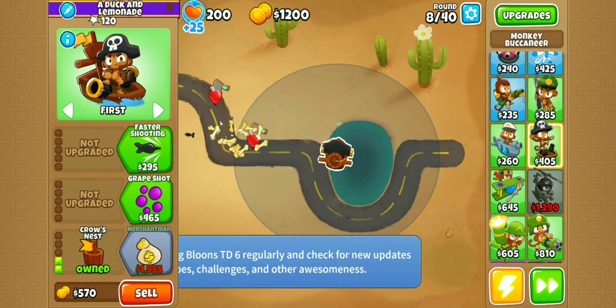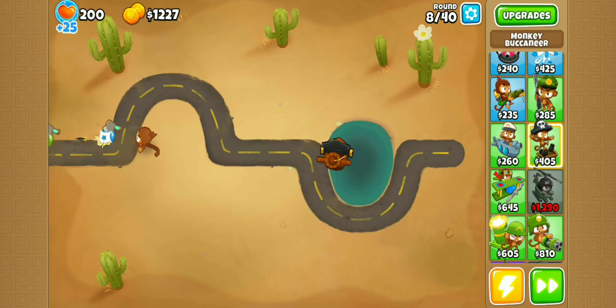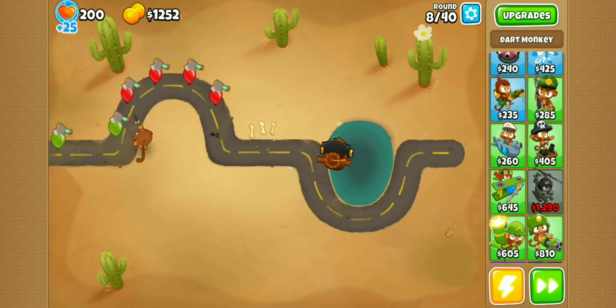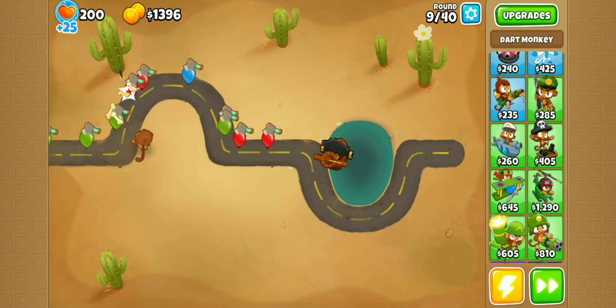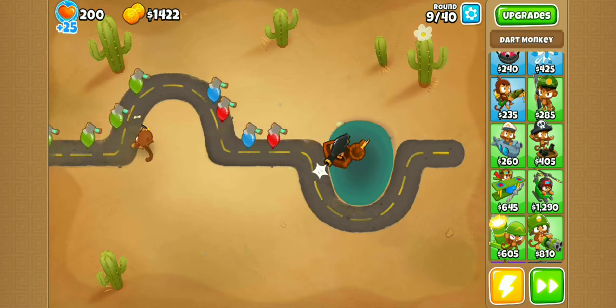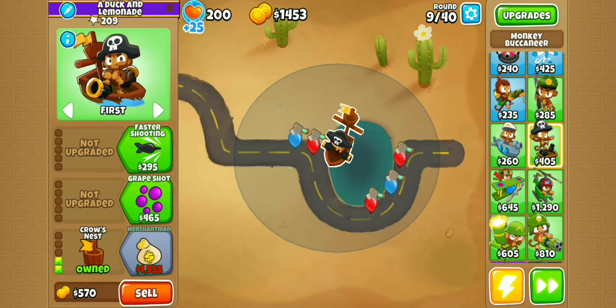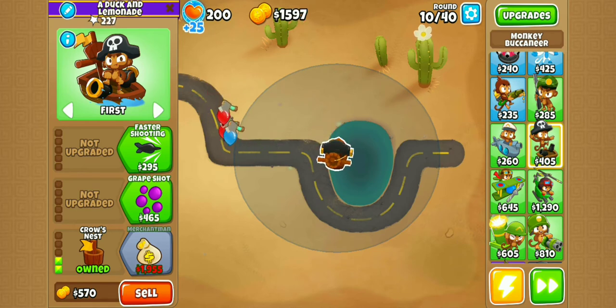As you can see the defense is holding up just fine — the Buccaneer is doing his thing and the Dart Monkey is doing his thing. You do not want to buy Adora yet, because you'd just have to sell her later. It wastes around 765 cash, and that's essentially an entire round where you could have had a Merchantman but didn't, so I prefer not to.